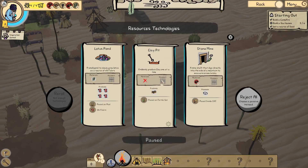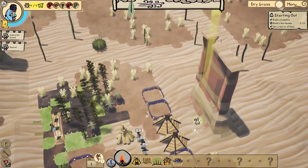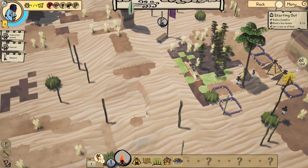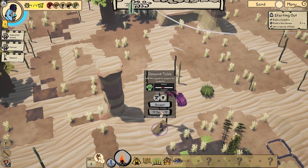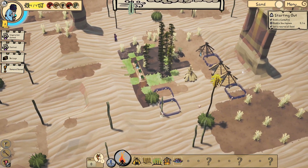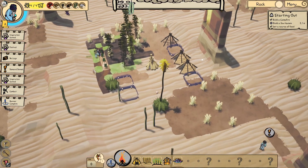Lotus Pond, Clay Pit, Stone Mine — let's go with the Lotus Pond and we'll get you to do that one next. Demand — where's the demand? Over here. You give food and reeds — deny. I mean they might not have a lot, but we're not going to. Banner complete, excellent.